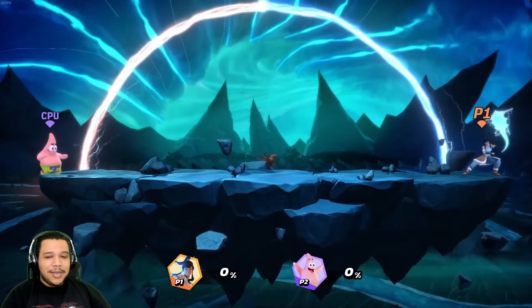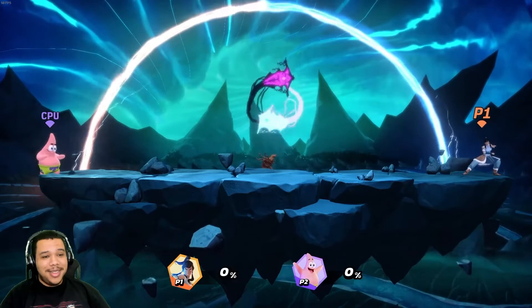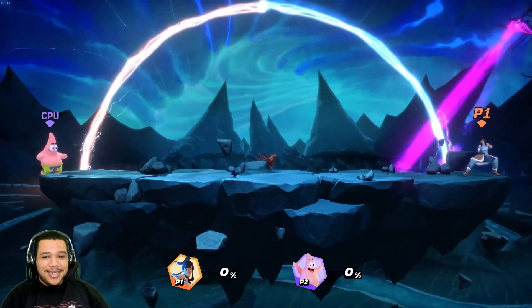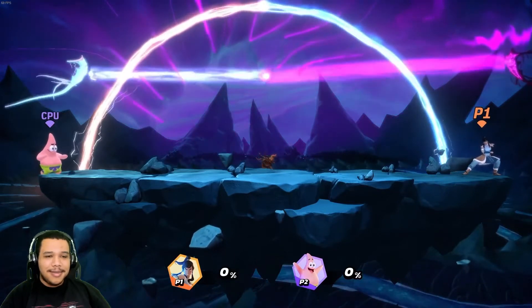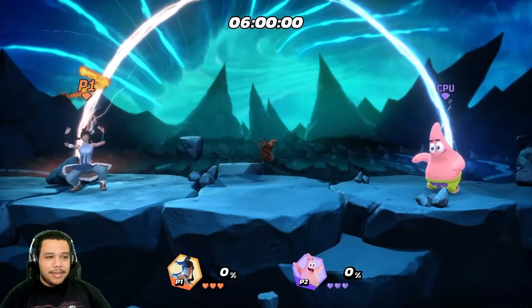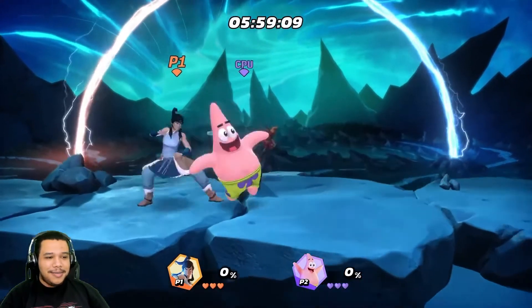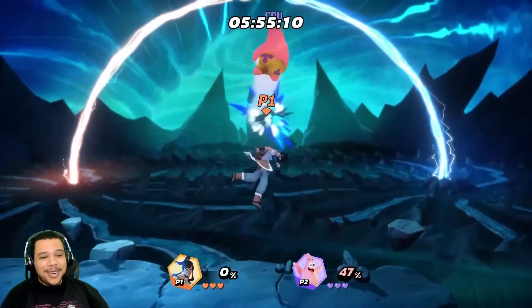I haven't seen that much of Legend of Korra to be honest, so I don't really know where this stage is from, but it looks awesome. It's really cool. And now let's learn from the avatar how to properly dispatch enemies in a real match. That's a cool entry animation — yeah, I'm really digging Korra a lot.